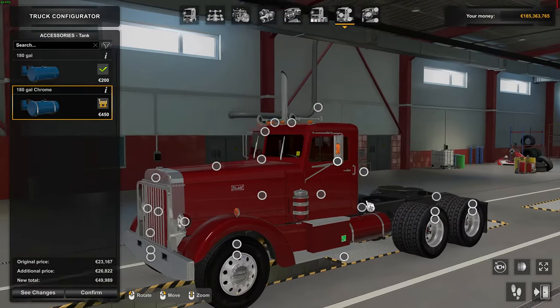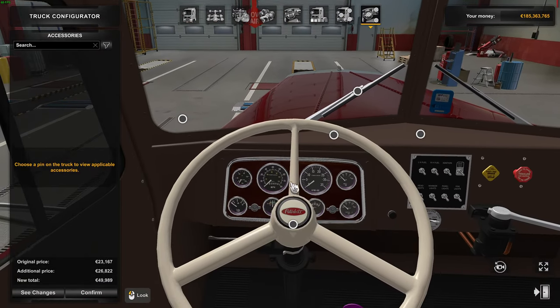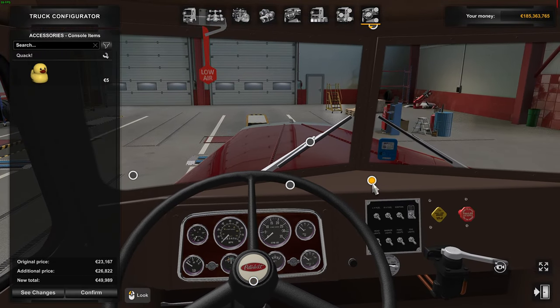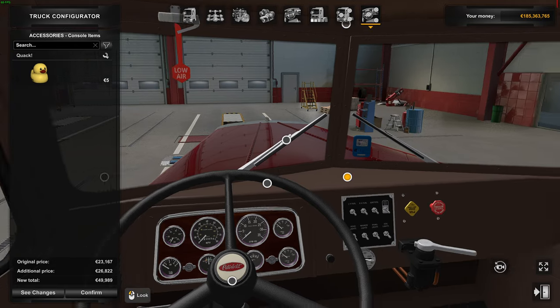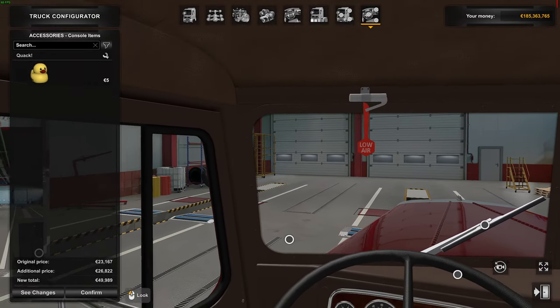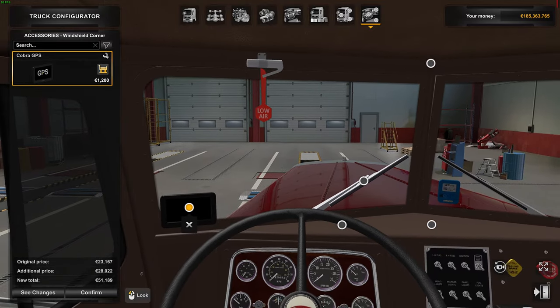Changing the air cleaners to classic chrome. The door handle is dull so let's go chrome. For exhaust, a five-inch single with a muffler looks about right — and we can get a miter on that tip, nicely blackened with a little staining below it. Jazz up the steps. Let's have a quick peek inside — I'll change that bright steering wheel for this one. We've got a truck and a GPS — let's confirm and purchase it.